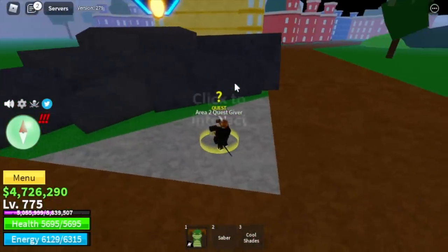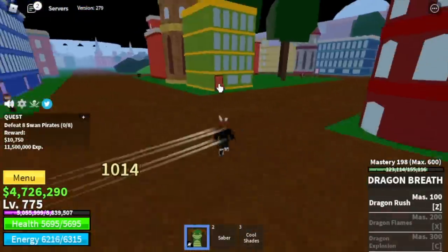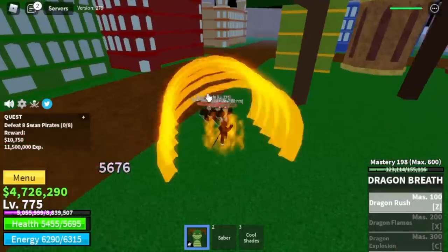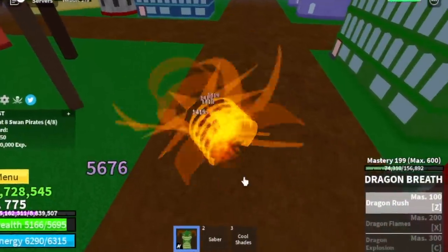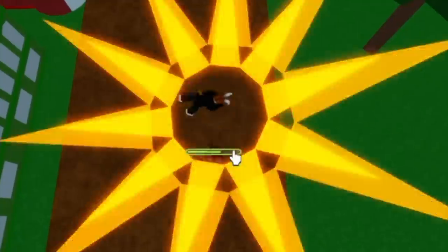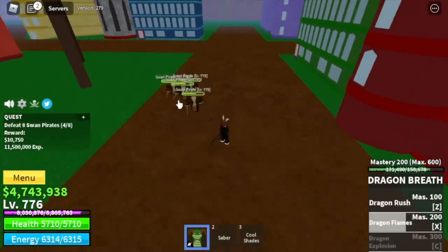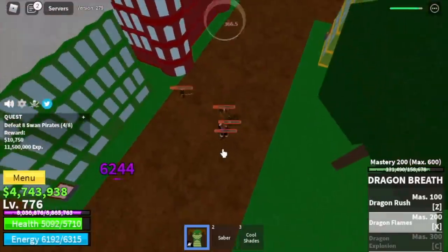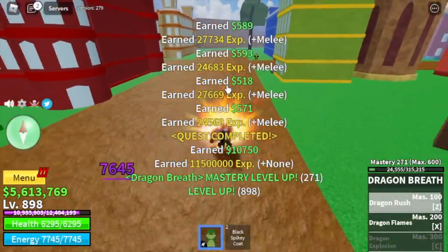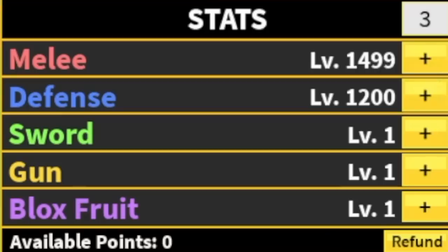Let's be patient for our next target located at the area two quest giver — the Swan Pirates. Same strategy: lure four or five guys, use your Z skill, and you will defeat them by your fourth use of the skill. Once you finish a quest, we will unlock our second skill — Dragon Flames. It is multi-target which will make our grinding really fast. Now you only need two sets of Z and X skill to finish a Swan Pirate. We're just gonna stay here and focus on grinding masteries and levels. Stats check: melee 1499, defense 1200.